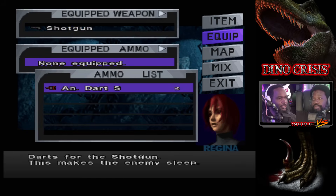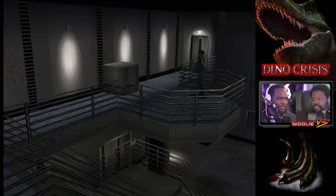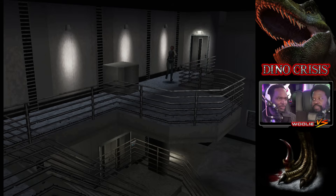Shotgun — anesthetic dart? No way. No way. Why? I guess here's why it makes sense — think of how big the barrel is. Firing a dart, fitting a dart and firing it out of a gun like that makes a bit more sense than a pistol. I guess if we're gonna try to apply the logic to it, well — don't misfire.